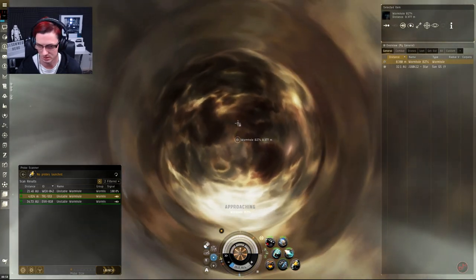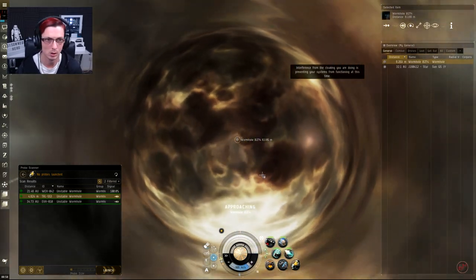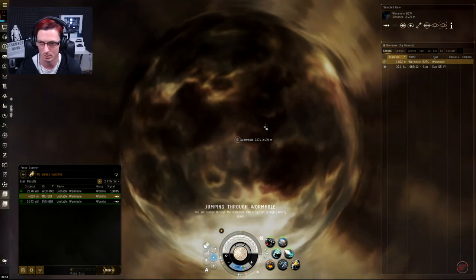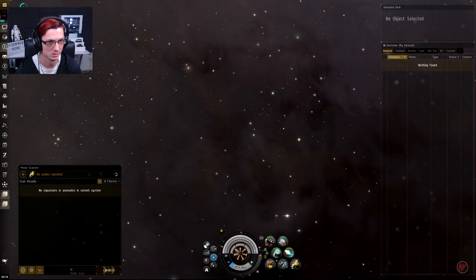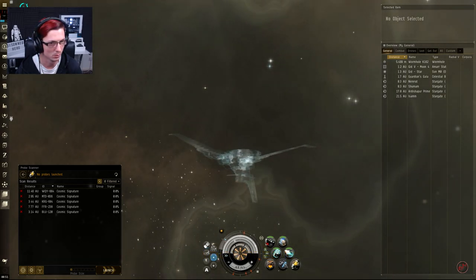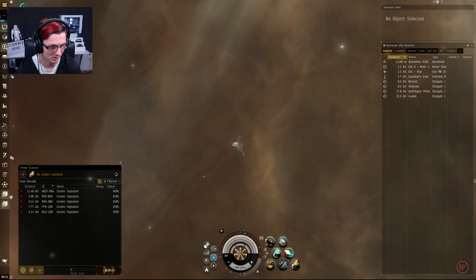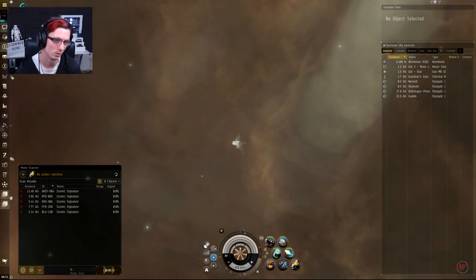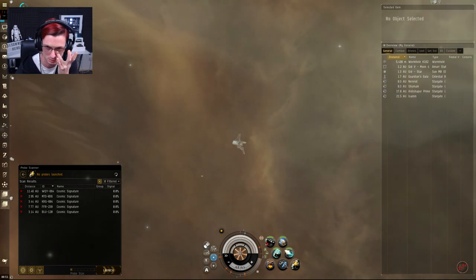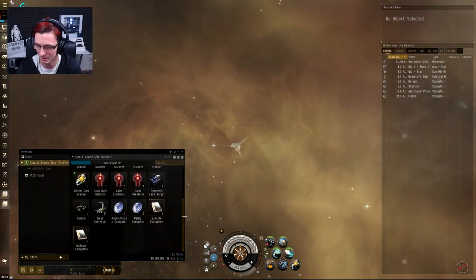We've found a high-sec system here, so let's poke our noses out and see where we are. I'm a bit disappointed — you used to be able to find faction sites all over the place, like jump three or four wormholes and find five of them. I found one and went through six different wormholes. We're about 20 jumps from home. I've been recording for about an hour and 50 minutes, flying for maybe an hour 10 to hour 20, and made basically nothing — 15 million. It's absolutely ridiculous.